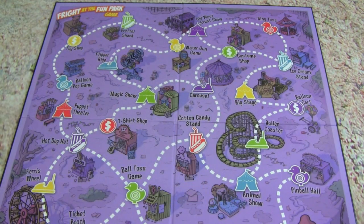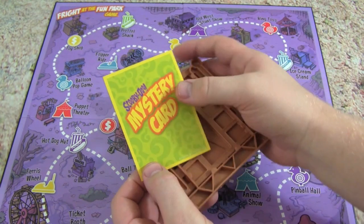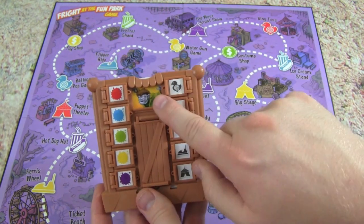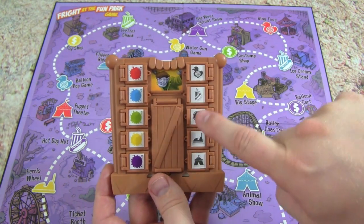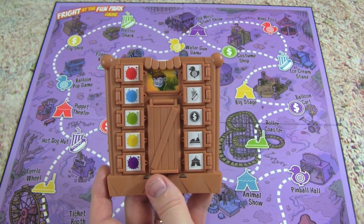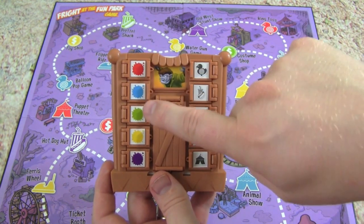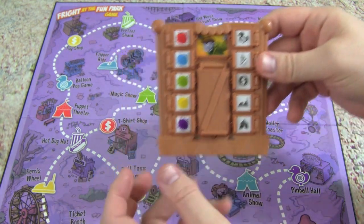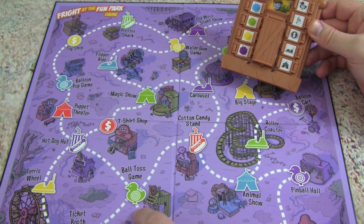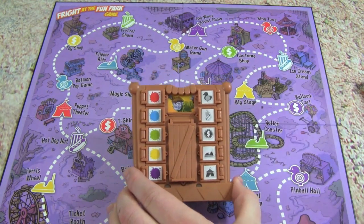Let's go over how we play. What we'll do is we will pick at random a mystery card and we will slide that into our decoder without looking at it. So we turn it like this, and when we flip it over we see we're trying to catch the werewolf. Now we're trying to figure out what location this werewolf is at so we can catch him. He can be at a game place, a snack place, a shop, a ride or a show, and he can be at a red, blue, green, yellow or purple location.